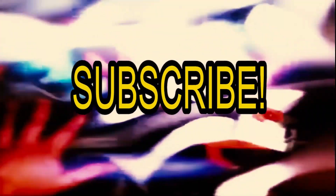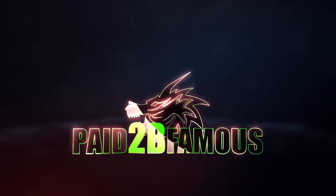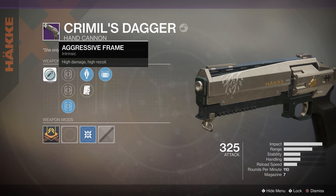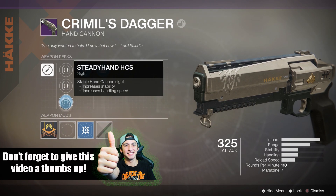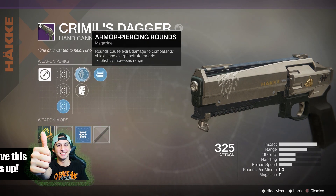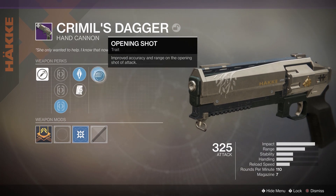This weapon comes with aggressive frame — high damage, high recoil. You got three options for the sights: True Sight HCS, Crossfire HCS, and Steady Hand HCS. I'm going with Steady Hand, this one feels the best to me. Down the middle you can choose between Armor-Piercing Rounds, which slightly increases range, or Drop Mag, which drops the magazine on reload wasting ammunition but greatly increasing reload speed.